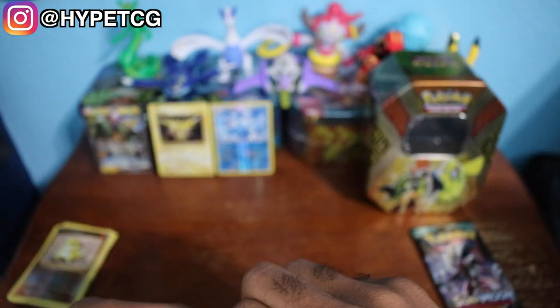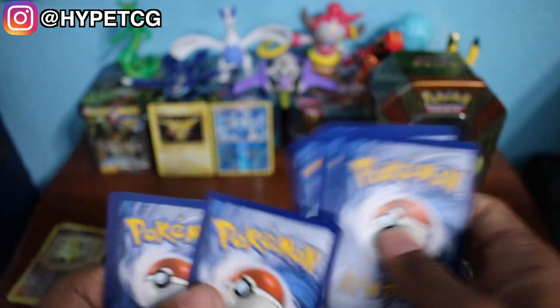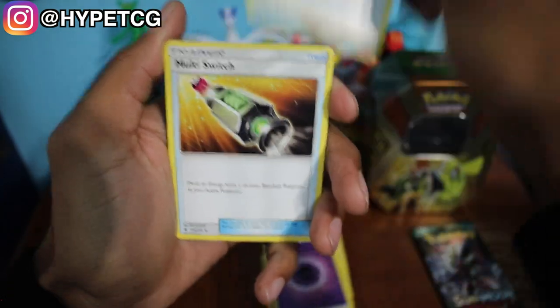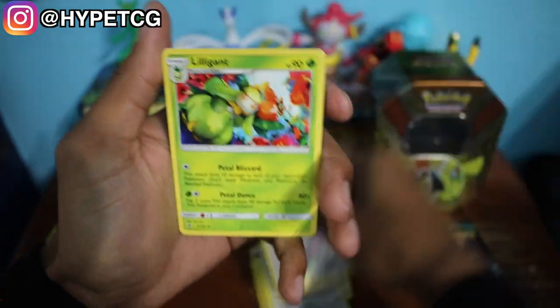Next up we have the two Guardians Rising packs. Starting with the Tapu Koko pack — hopefully this will give us some good luck since we did open up a Tapu Koko tin. It's only right for this pack to give us some good luck. We have a Stufful, Whalmer, a Machop, a Wimpod, Jangmo-o, a Psychic Energy, Watchog, Multi-Switch, a Komala, and a Komala Reverse Holo. And we have a Liligant. So no luck in that pack, but it is alright because we have one more.